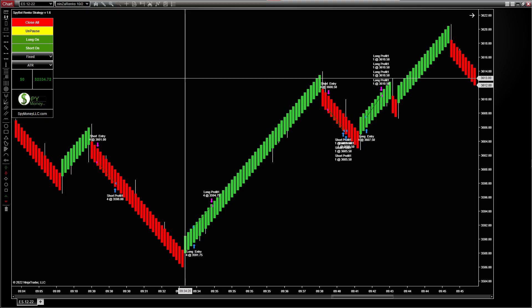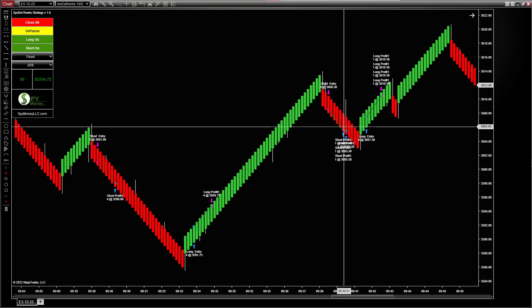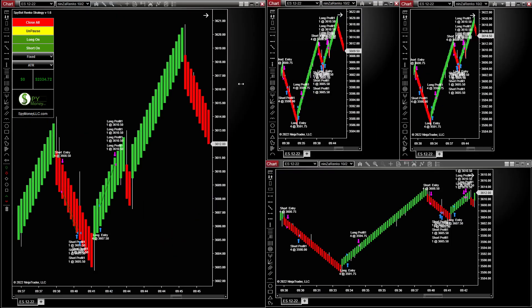You can trade this on up to 20 accounts over top of your main account. Whenever you move your stops and everything, they move across all the charts. So if you move your stop here, it will move over here. If you move your profit target here, it will move here. You can close all — if you hit close all, it will close them across the trades or the accounts.